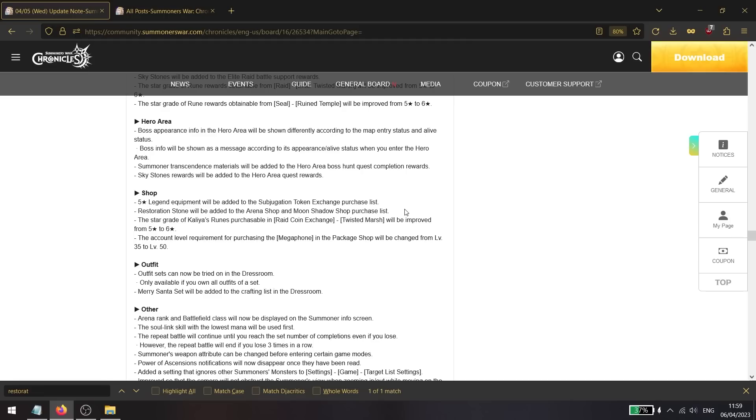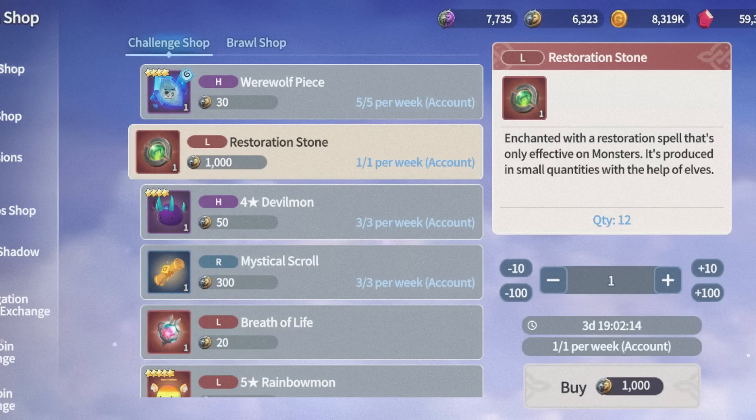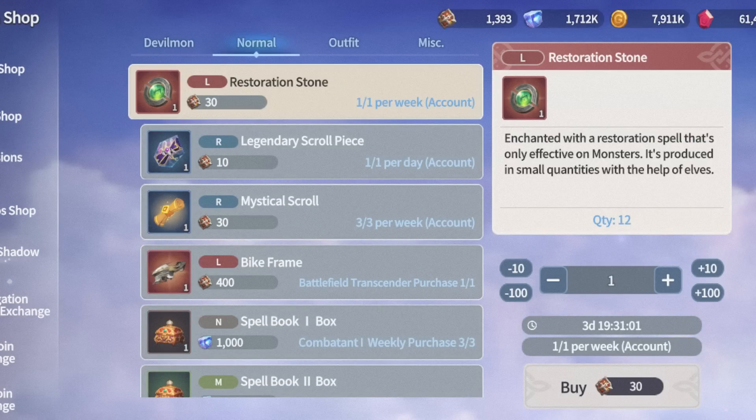Another big change for free-to-play players: additional restoration stones are being added. Previously you could only get two per month from ToA resets. Now you can also get them from the arena shop for 1000 challenge arena tokens, purchasable once per week, and from the moon shadow shop as well.